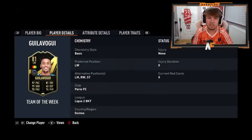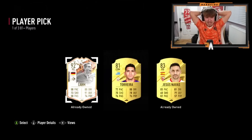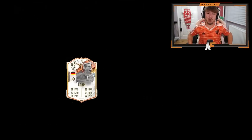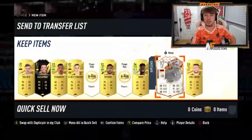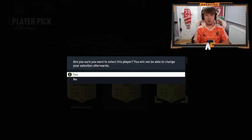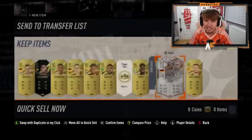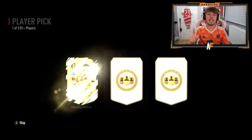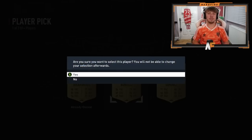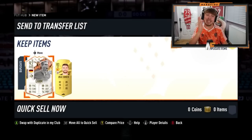The 82 pluses are definitely the way to go — they're 11 rares compared to 10 non-rares for the 81s. Pick six — wasn't expecting that at all, a 92 Lineker, sadly a duplicate and probably untradeable for him, but still great fodder. Next one, 84. Final one out of 10 — 84 Bonucci. He also already got a Trophy Titan Lam earlier, so you can't complain too much.